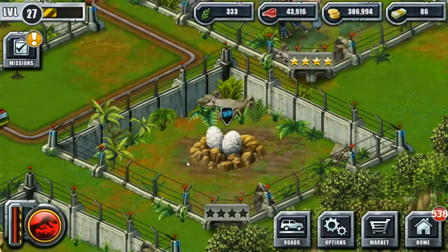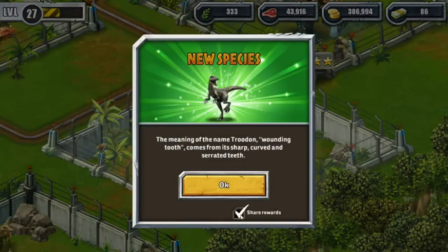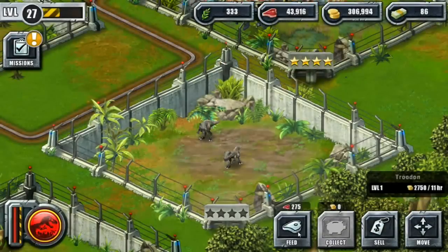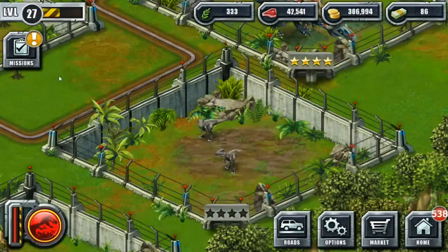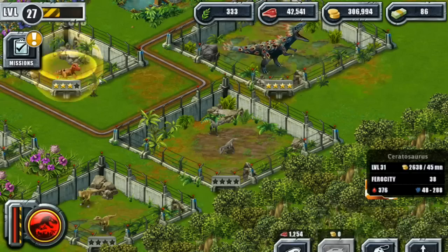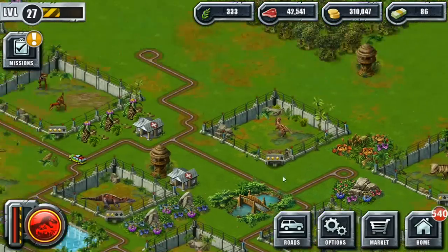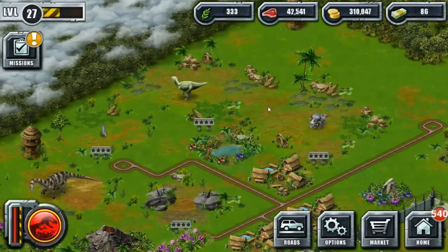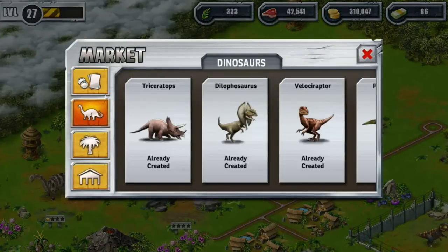The Troodon — 'wounding tooth' comes from its sharp, curved, and serrated teeth. Look at you little guys! First feed for you too. That is all of the little baby dinos that were ready to hatch. Oh look at everybody — we've got like a whole new section of the park over here now!